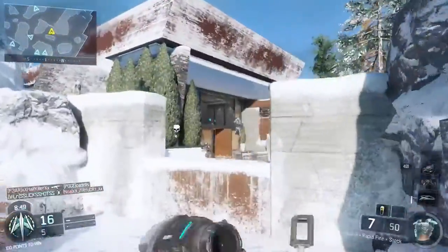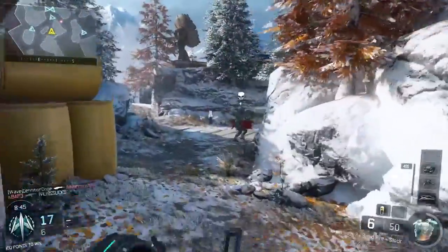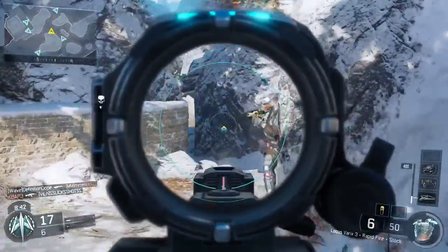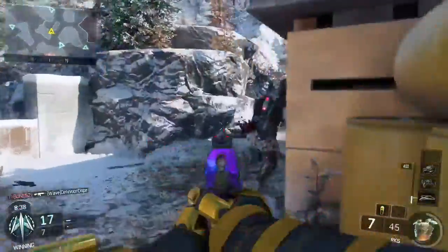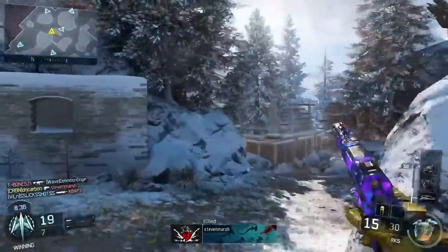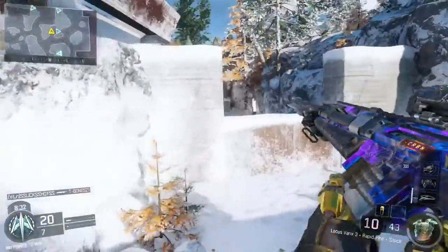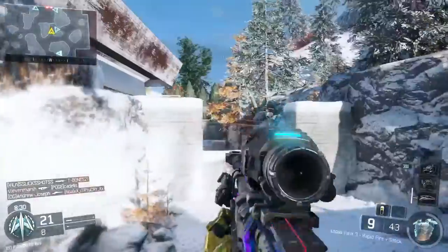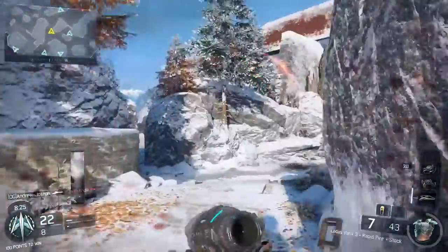He's definitely the supply drop guy, but we don't know his weapon either. He holds up a little pistol in one hand and a coffee cup in the other. We don't really know what that pistol is, but from the looks of it I think it's an MR6 — let me know in the comments what you guys think.